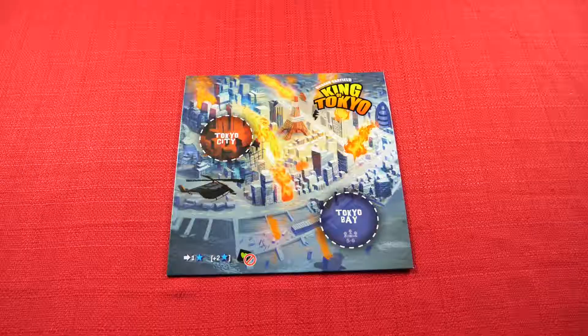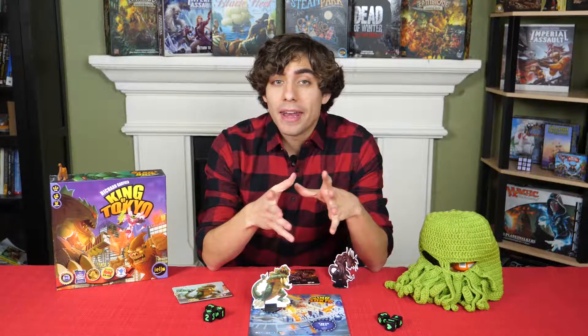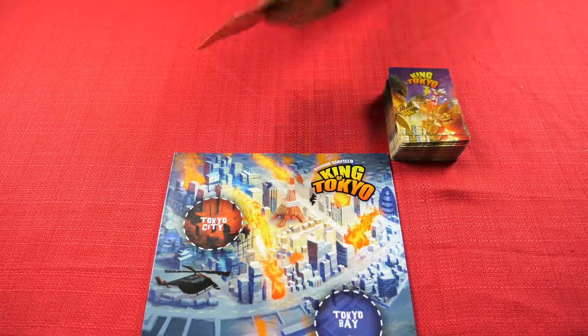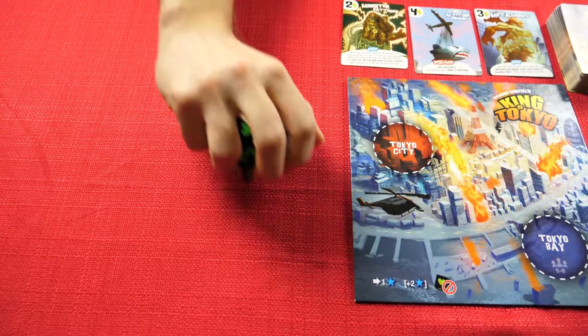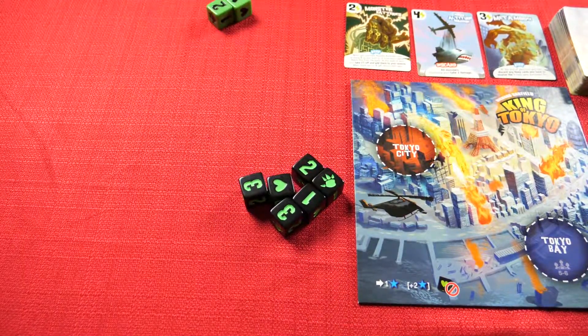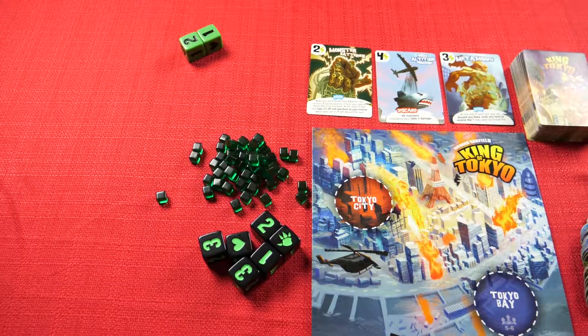Next you'll take the Tokyo board and place it in the center of the table in reach of all players. Next you'll take all of the power-up cards, shuffle them together and deal the top 3 face up next to the deck. This will be the offer row of powers that you can buy later on. Next take all of the black dice and put them in the center of the table near the board. Take the two green dice and set them aside — those will only be used with certain cards. Next form the energy pool: take all of the small green cubes and make a pool of them next to the game board.